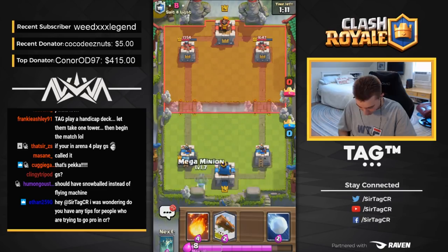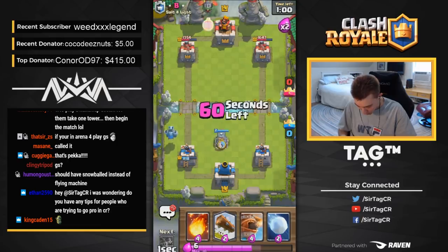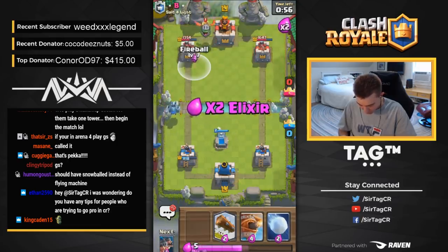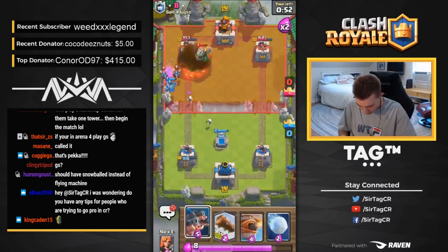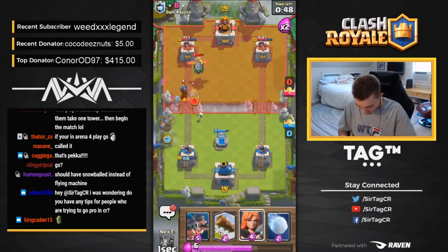I can go for Mega Minion to the back just for cycling, then I kind of want to cycle Logs and Spells. Because I shouldn't have this really bad hand — I haven't done a great job cycling. When you have Tombstone in hand like this, you just know you didn't do a good job cycling. I should have Fireballed a little bit earlier. I'm going to be a little bit more capricious with my spells — I learned I made some misplays by not doing that.